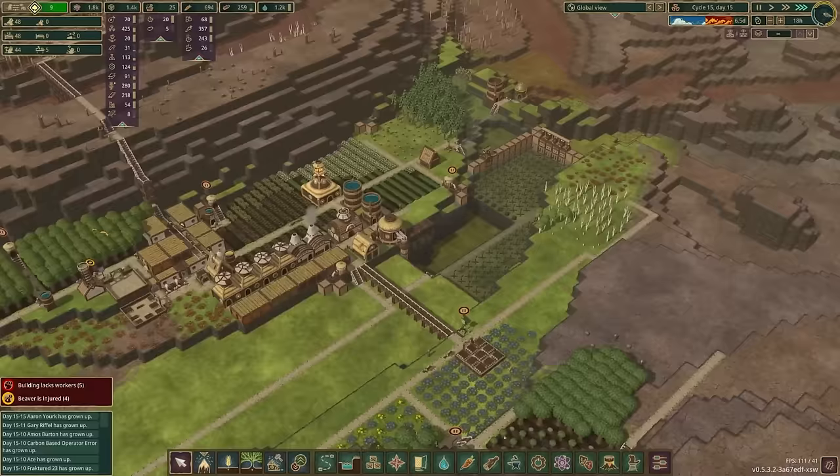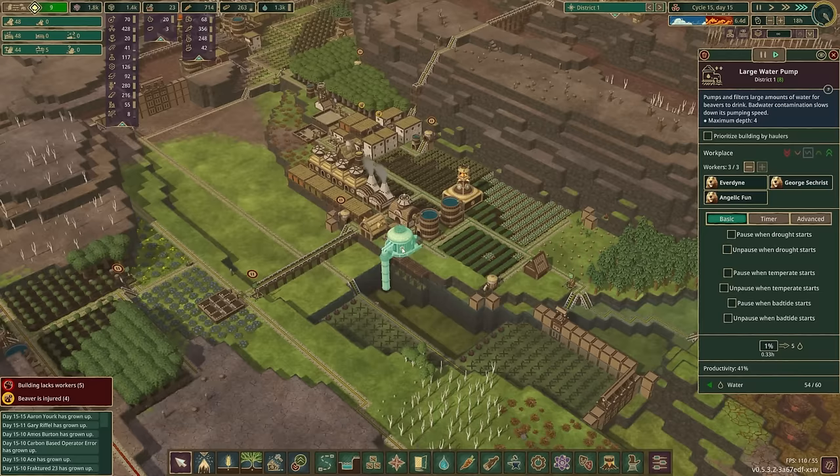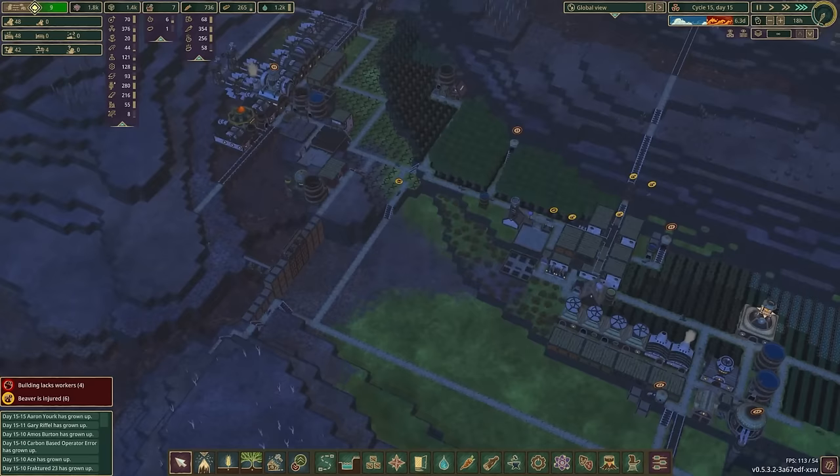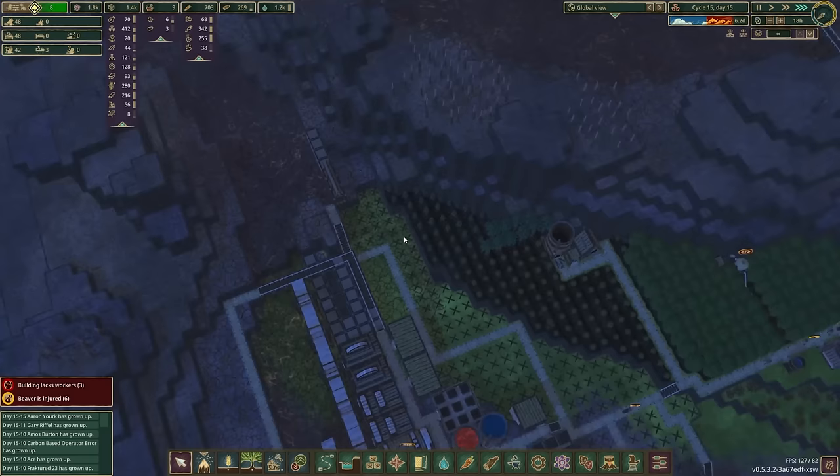I'm going to pause this large water pump. I'm going to unpause when temperance starts — just make sure that's always checked, just as an insurance policy. We should be fine. None of these trees are currently dying as a result of any of this, because we have this little thing right here. But it's not going to last forever, which is why we want to make sure that we're getting this in the process of being blasted down.